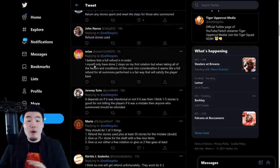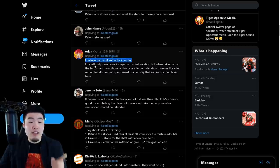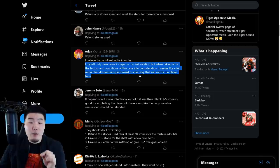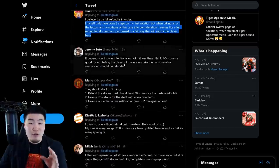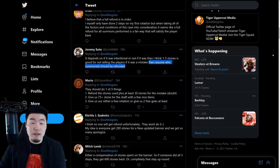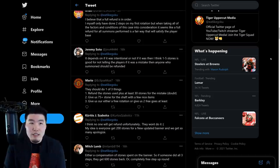John says: refund stones used. Orion says: I believe that a full refund is in order. I myself only have done two steps on my first rotation, but when taking all of the factors and conditions of this case into consideration, it seems like a full refund for all summons performed is a fair way that will satisfy the player base. Jeremy Soto says: it depends on if it was intentional or not. If it was, then one to five stones is a good apology; if it was a mistake, then anyone who summoned should be refunded. There does seem to be a portion of the player base who still think this might have been a mistake.